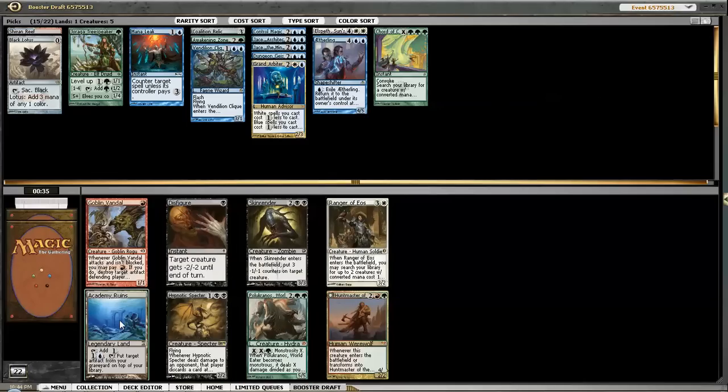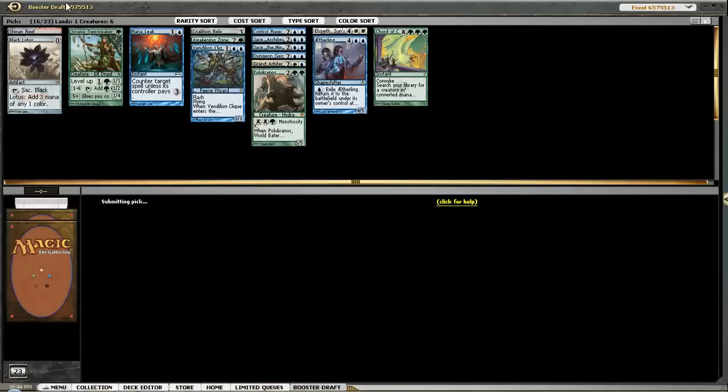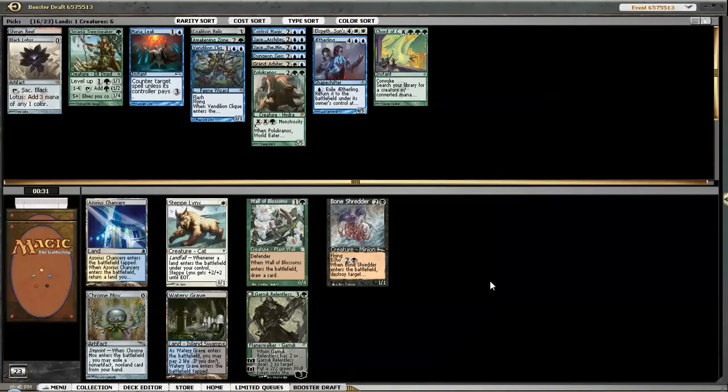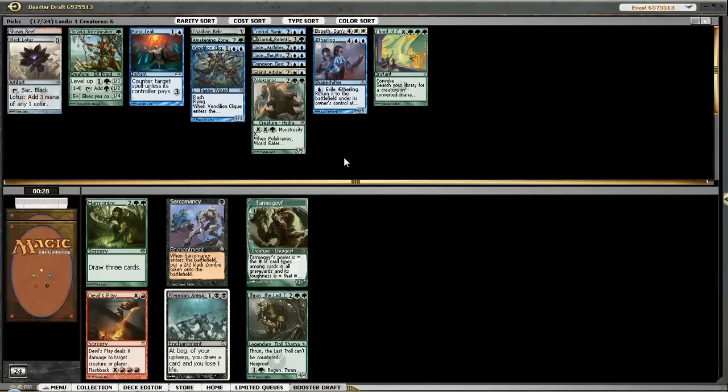There's a Pelakka Wurm here, and also Academy Ruins - Academy Ruins with Lotus is a thing. Do I just take Pelakka Wurm as just a big 5/5, another creature that can gum up the ground? Academy Ruins only triggers with Lotus - I'm just going to take Pelakka Wurm. I need a little bit more creatures after we lost so many picks. Garruk did table, so it looks like we're doing Bant Planeswalkers. Now we're going to start prioritizing fixing. I love that our 4-drop slot is kind of heavy because of this Black Lotus.